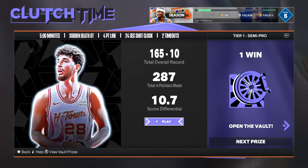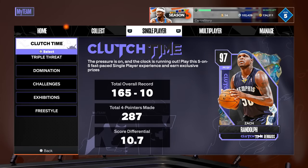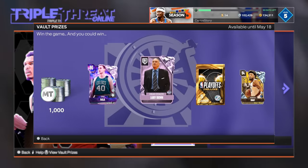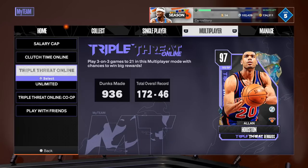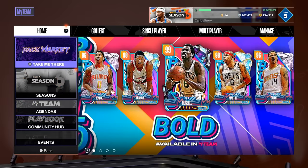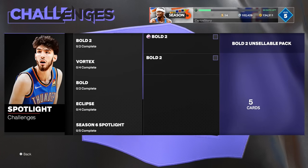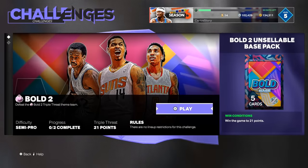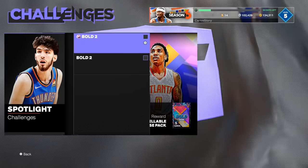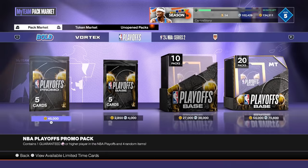They got rid of the opals and replaced them with deluxe playoff packs — available in every game mode including Clutch Time. 2K kind of cheesed with that. The playoff deluxe packs are available in every game mode and you can see all the players. They also added a new challenge for Bold 2 so you can complete agendas there and potentially get a free bolt pack — maybe even pull Bill Russell from it, which would be wild. The free deluxe packs are earned through game modes, not the pack market.